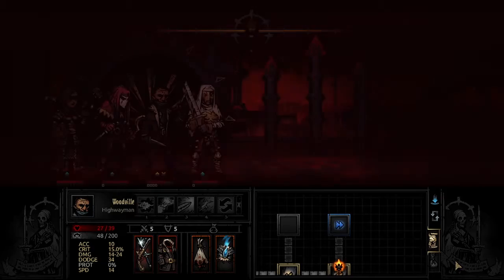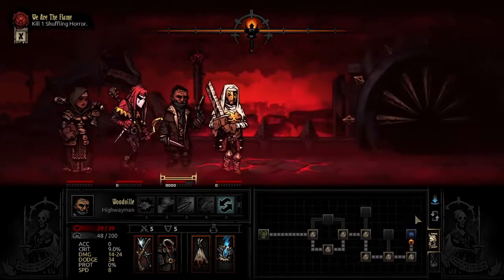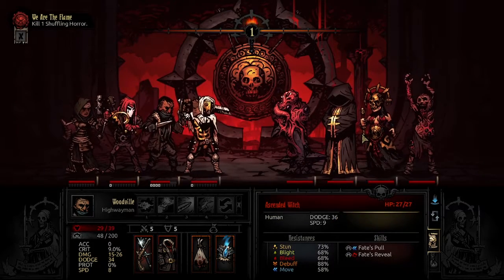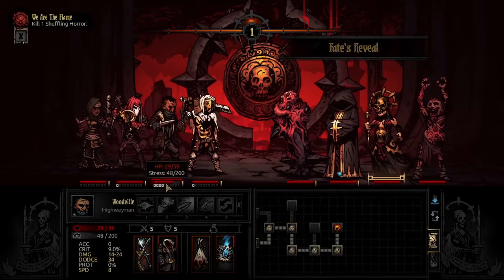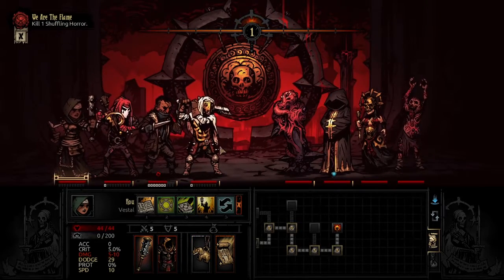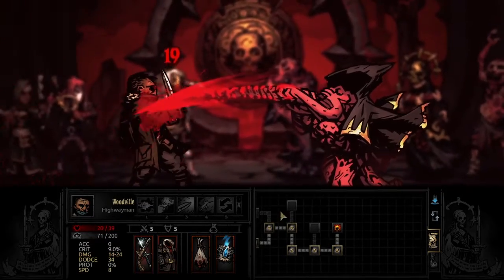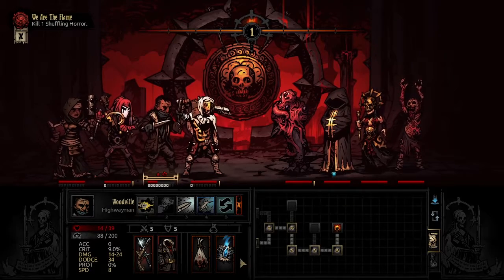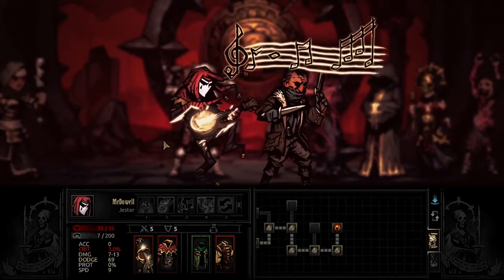Thankfully there's like 100% scouting chance, which means no getting surprised. I don't know what this enemy does. They're gonna focus hard — that's really bad. I should still heal him. I'm afraid of crits. That's bad, that's really really bad now. I think we're gonna camp here, probably. We need to start eating stress right now.